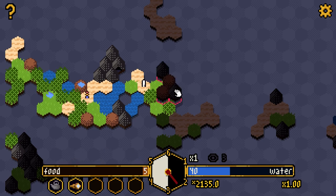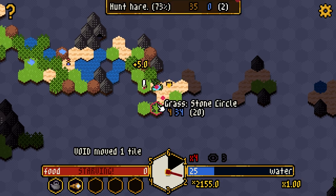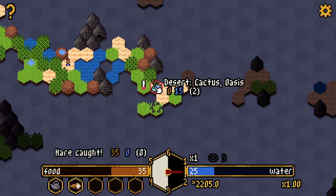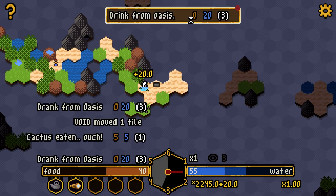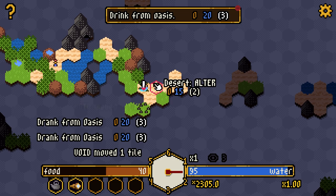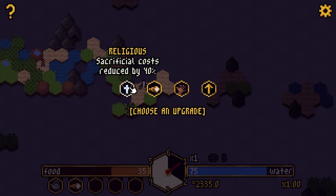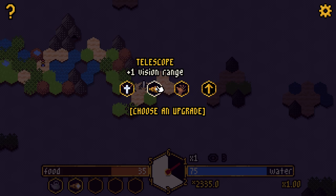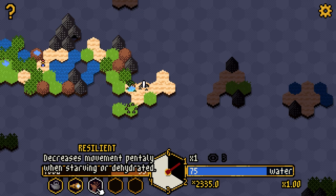We're running at a times-four time multiplier when starving. Hunt the hare — got it, beautiful! There's a cactus and an oasis. Drinking from the oasis takes three turns, not the best, but it gets us water. Get some food from the cactus and more water. At the altar make a sacrifice — religious sacrificial cost reduced by 40% or resilient, which decreases movement penalty when starving or dehydrated. I'll take resilient — normally a 4x multiplier when starving, now maybe 3x.